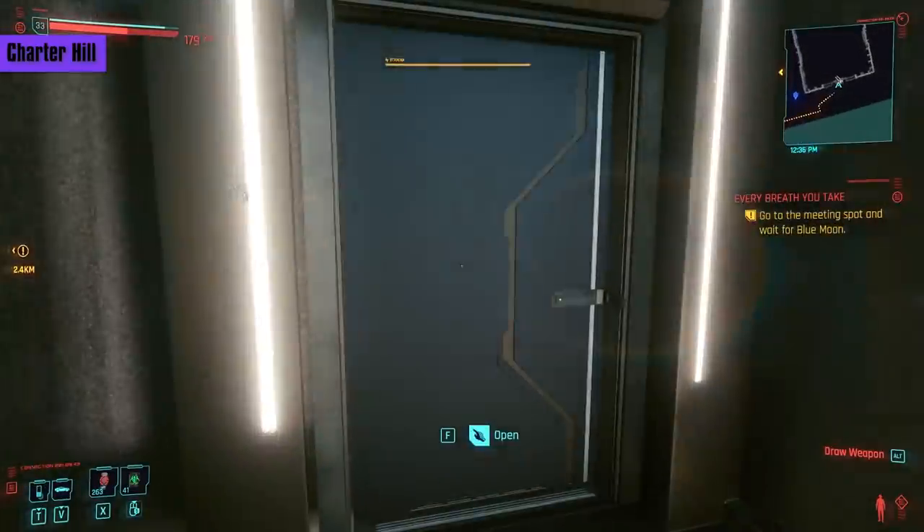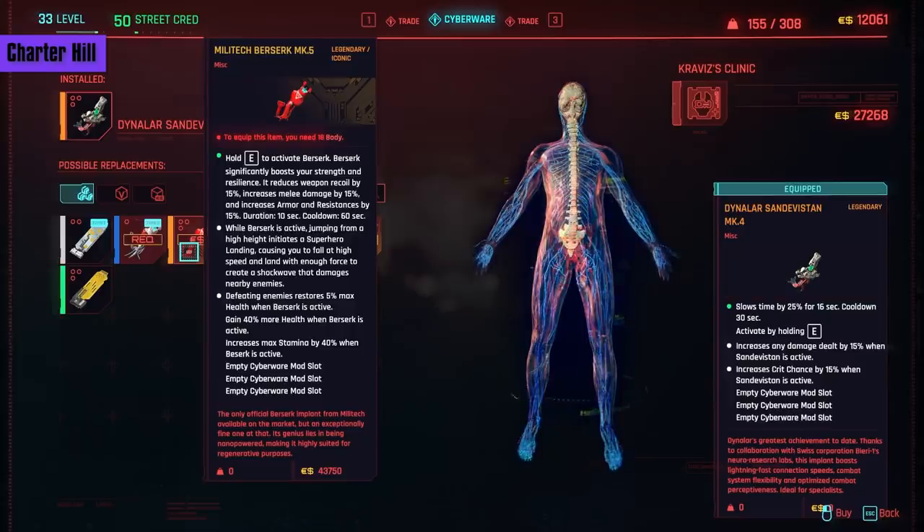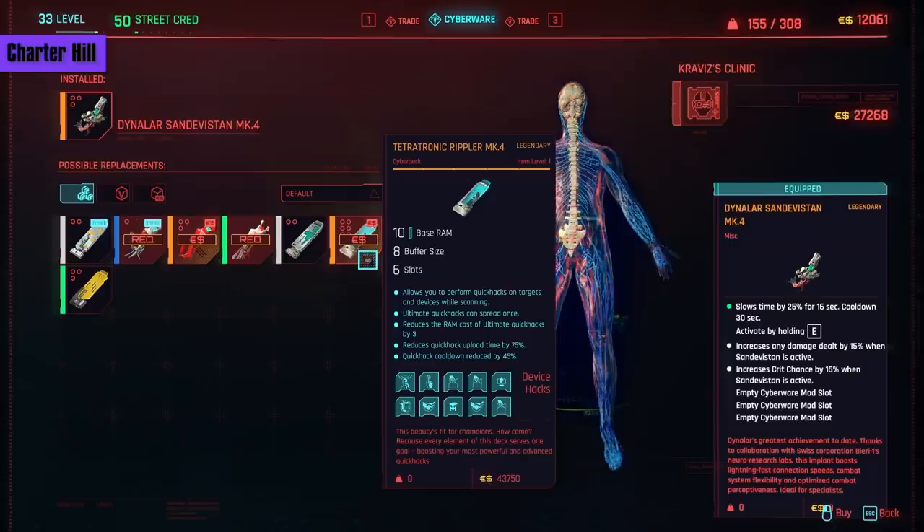Moving over to the Charter Hills Ripper Dock. In the operating system slot, we have an iconic Berserk — the Militech Berserk Mark V. It gives a much bigger boost to stats than the last, lasting 10 seconds with a 60-second cooldown. It also increases health gain and max stamina while active. Requires 18 body and 43,750 eddies — this is the Berserk for you if you prefer to make more of an impact when you activate it. Then we have the Teletronic Rippler Mark IV Cyberdeck: 10 RAM, 8 buffer, 6 slots. Ultimate quick hacks can spread once, RAM cost for ultimates is reduced by 3, upload time reduced by 75%, and cooldown reduced by 45%. This deck is for those focusing on using the most advanced quick hacks — your ultimates. Make sure to also pick up the X-Disc from the Pacifica Ripper. This cyberdeck costs 43,750 eddies and requires a very high Street Cred level.